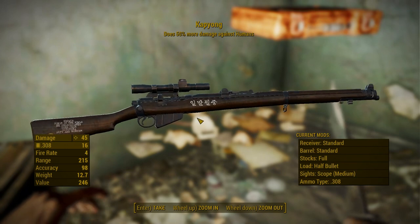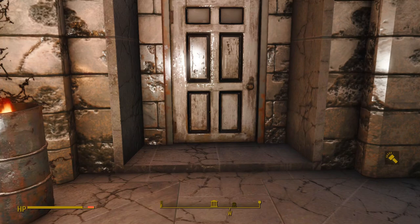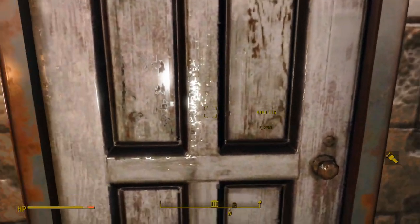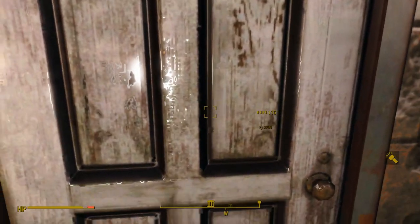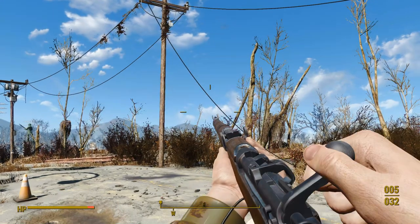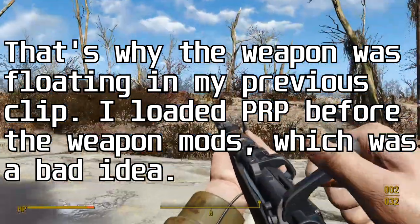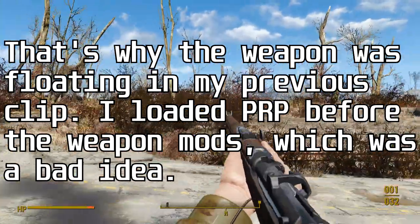One huge problem with this mod is that it breaks the cell names of both of these locations, changing them into Korean. This can be fixed in Fallout 4 Edit by opening the name record for both cells and copying the English name over. If you use Previzabean's repair pack, make sure to load it after this mod or you'll have messed up Previz data for these cells.